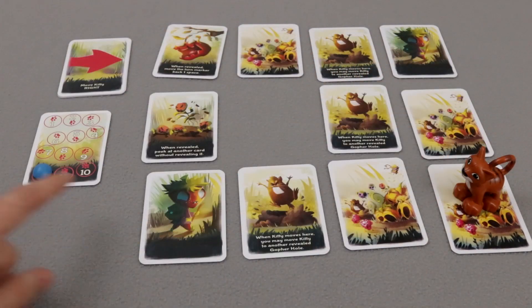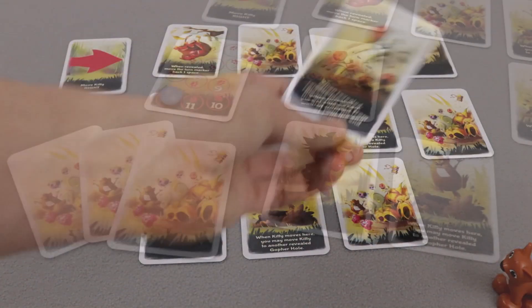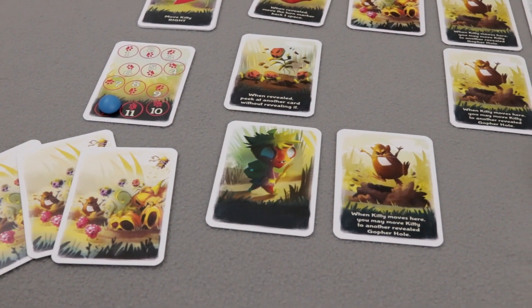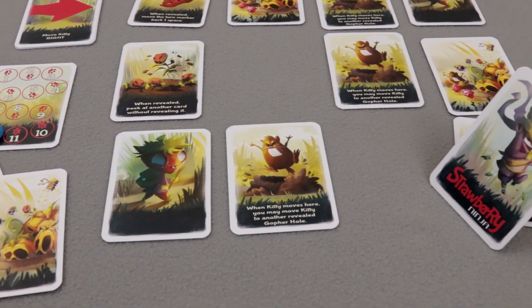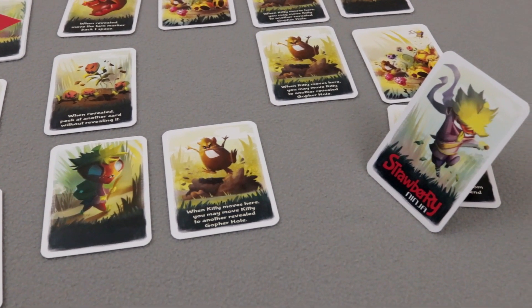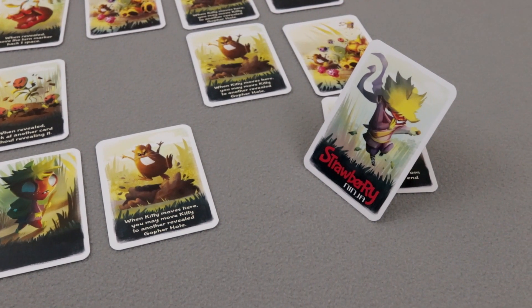If it's the 12th round, kitty has to pounce on a card and check if the ninja is there or not. As with most micro-games, Strawberry Ninja is a pretty straightforward game, and I'm not a huge micro-game fan, but this one has two main advantages over other games.